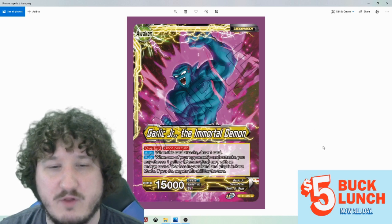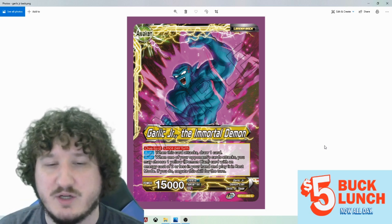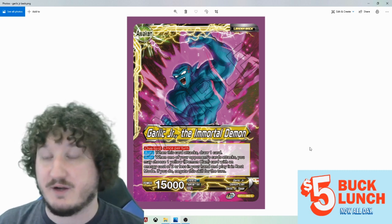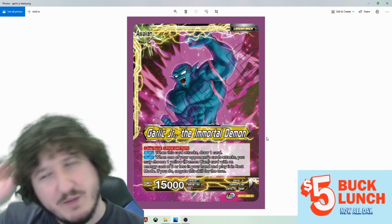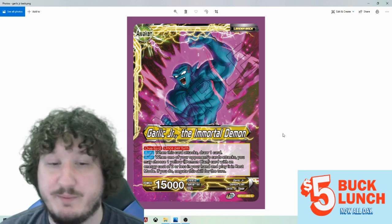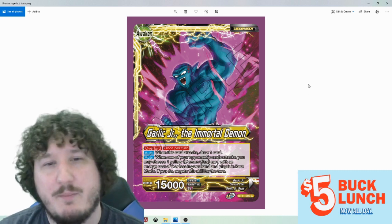On the back side, it still has Overlord. When this card attacks, draw one card. When one of your opponent's cards attacks, you may choose one yellow demon clan card with energy cost of two or less in your hand and play it in rest mode — if you do, negate the skill for the turn. So it lets you play a yellow demon clan card for free when your opponent attacks, which is an interesting mechanic. If they come in with their skills intact, it doesn't negate those. So if we have something protective that we can put in play with this that could be pretty good, or just generically getting to put in more cards for free. It's weird that it triggers on your opponent's turn, but we'll have to see.